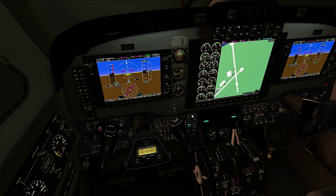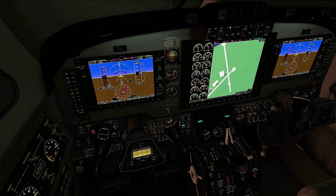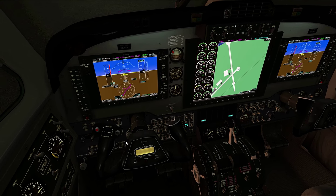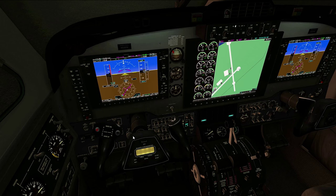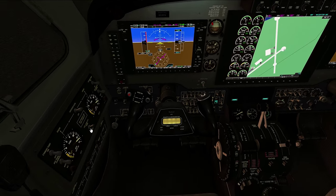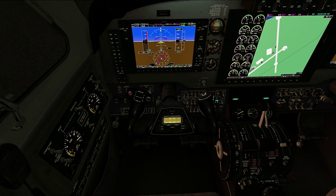Let me refer back to my checklist. Ice vanes, auto feather, power levers retard. Let's arm the auto feather — and that's armed. Fuel quantity looks good. Auxiliary tanks indicating empty. Mains — we've got 1,300 pounds in each tank.